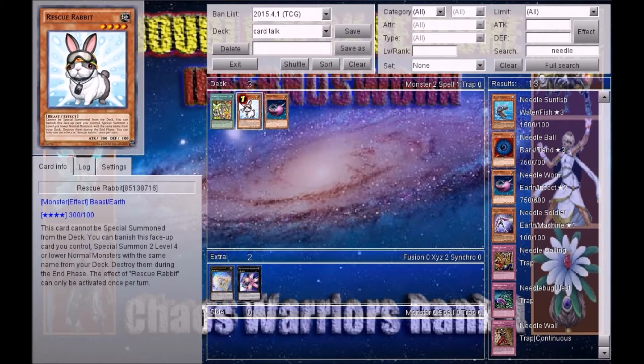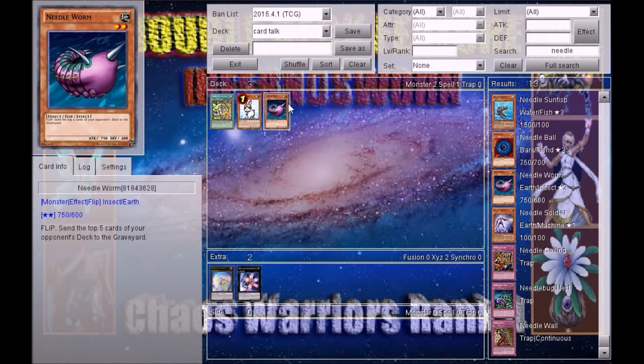This card cannot be special summoned from the deck. You can banish this face-up card you control to special summon two level four or lower normal monsters with the same name from your deck. Destroy them during the end phase. [Jeff guesses:] Rescue Rabbit. All right, good! Is there any lifelines I can use? Nope. Damn.